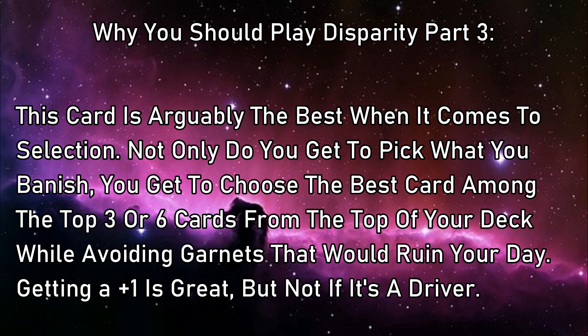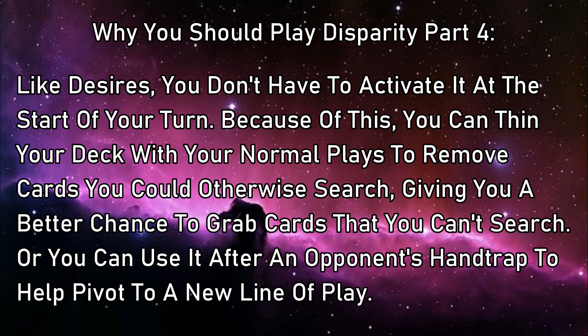But Disparity completely avoids this. Not only will you never draw Disparity off of Disparity, you can also use it after you've begun to combo. If you activate effects that search, summon, or foolish cards from your deck, that decreases its size, thus increasing the odds that Disparity reveals a card you couldn't otherwise search — meaning you can find an extender to make your plays even stronger, or you find a piece of interaction or protection to help solidify your board.